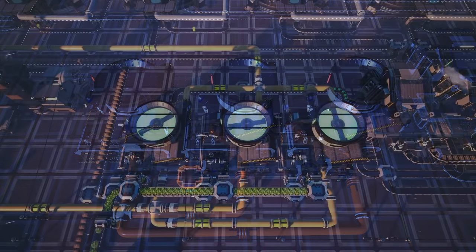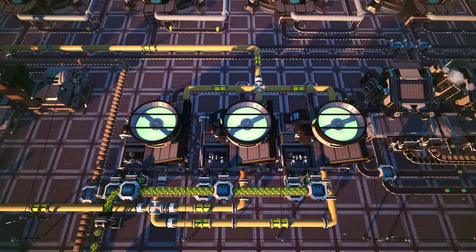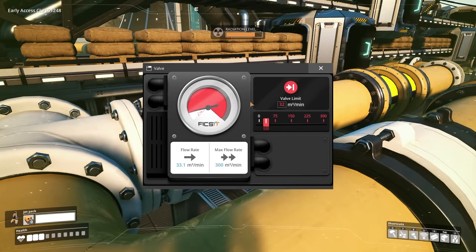These blenders should be set to 80% clock speed, with sulfuric acid, uranium ore, and concrete being fed into them. To ensure that we do not have any backflow problems, I've placed valves and limited the input lines to a total of 32 sulfuric acid each.